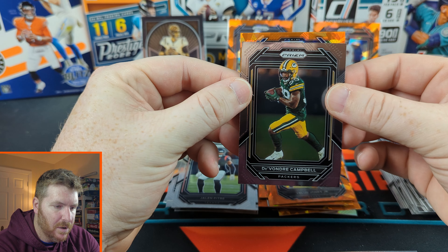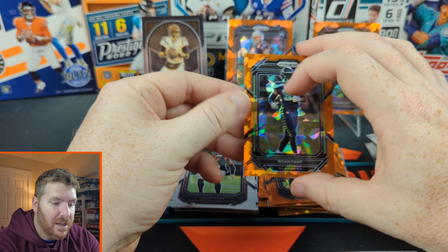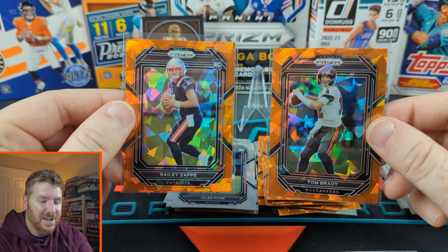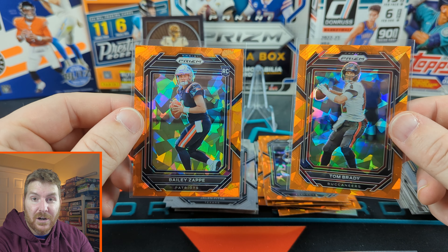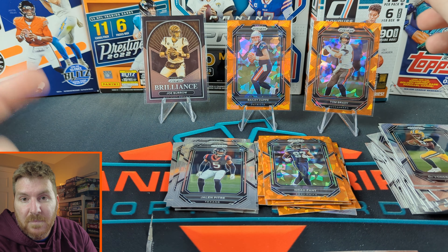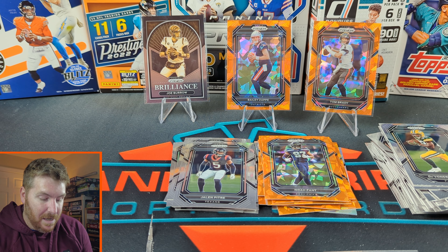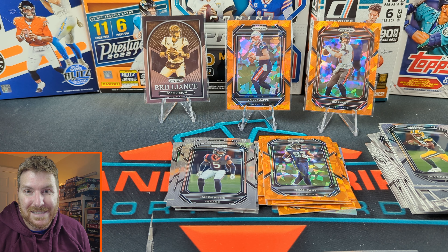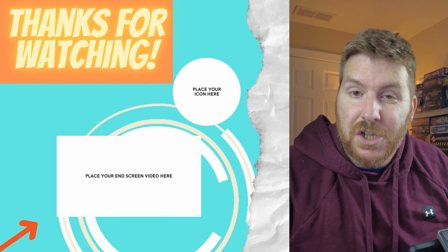Not a rookie — no offense. So obviously our two big hits came from the first blaster: TB12 and Bailey Zappy, really good cards. The second blaster — not great cards. But hey, it's a fun rip, it's fun to open. If you can get yourself some Fanatics Prism, I would — I'm gonna get some more if I can. Thank you guys for watching, and if you liked that football rip, check out this other one — love ripping football and you should enjoy this one!